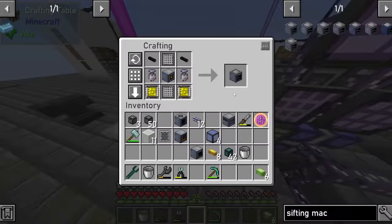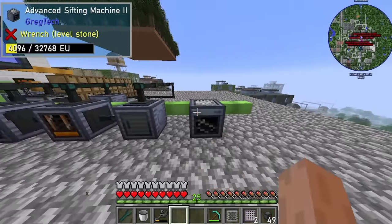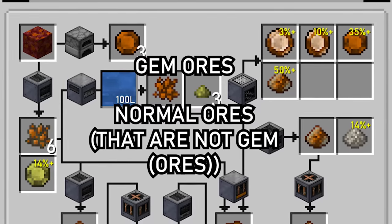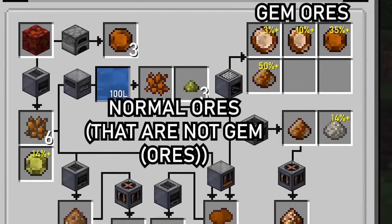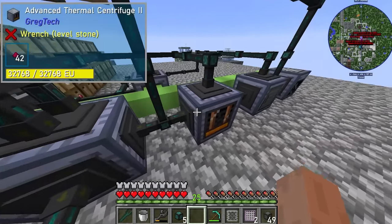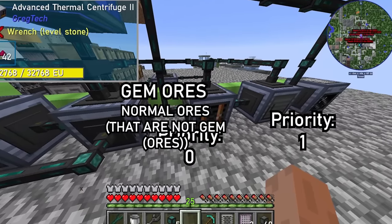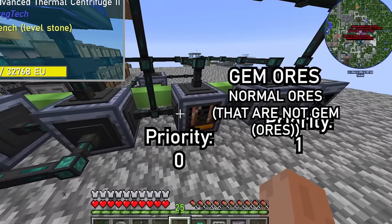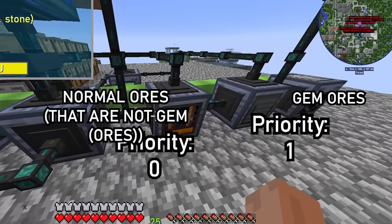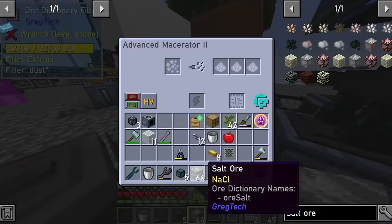To turn this sifting dream into a reality, I created several more high voltage ore processing machines and attached them to the power grid. I then connected it all together using some ore item pipes and ore dictionary filters. The idea is to have the system put gem ores in the sifting machine rather than in the funny hot spinning machine. To do this, I simply added a normal item filter and told it the specific gem ores to accept, and made this item pipe priority number one. Meaning that instead of going straight into the thermal centrifuge, all the ores will first be checked at the high priority item filter, and any ore that does not match will be denied from the sifting machine and sent into low priority hot spinning centrifuge land.